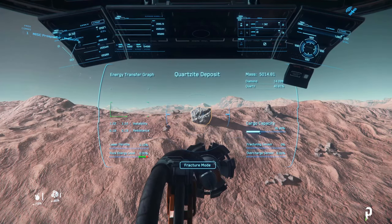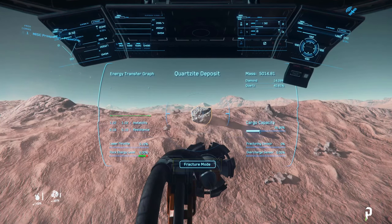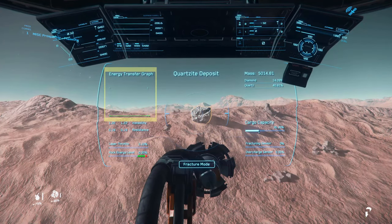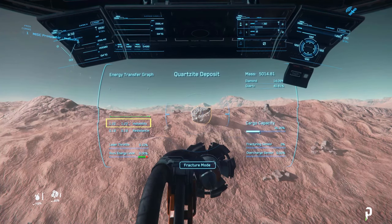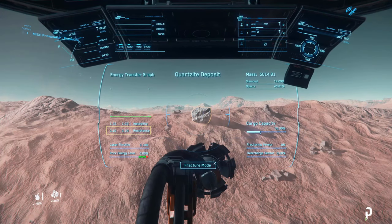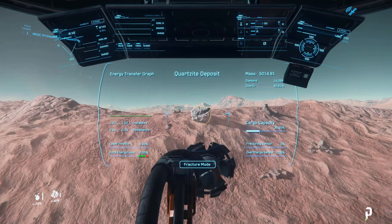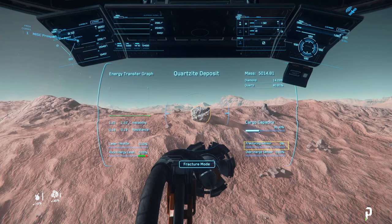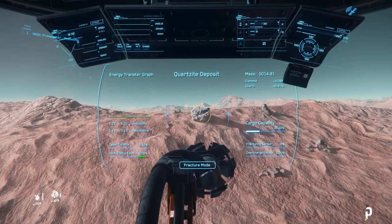Hit the M key to bring up the mining UI. By default, your mining head will be set to fracture mode, which is used to break up the rock into smaller fragments before extracting ore. After your scanner has completely scanned the rock, you'll notice the energy transfer graph — this gives you a bird's eye view of the energy you're transferring into the rock. Below that is the instability threshold, then the rock's resistance, then the laser throttle, and below that the rock's energy level. To the right you'll find the cargo capacity, the fracture sensor, and the overcharge sensor.